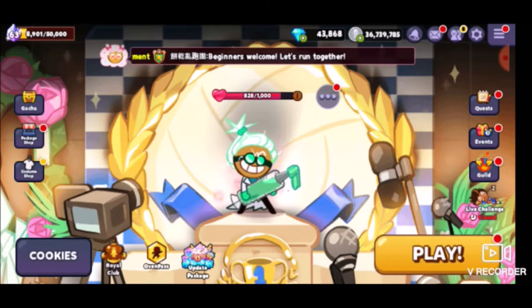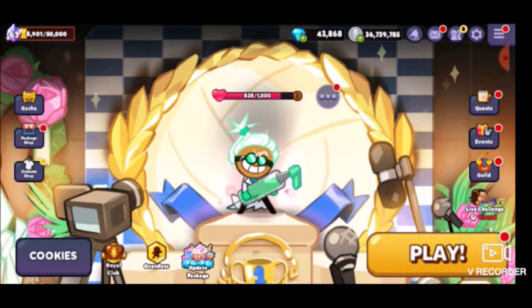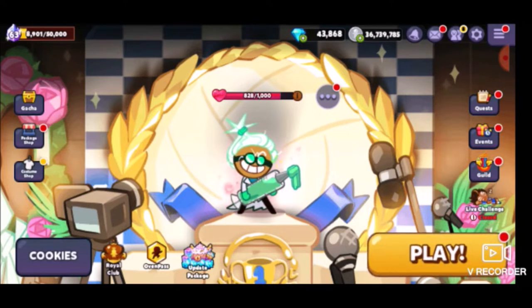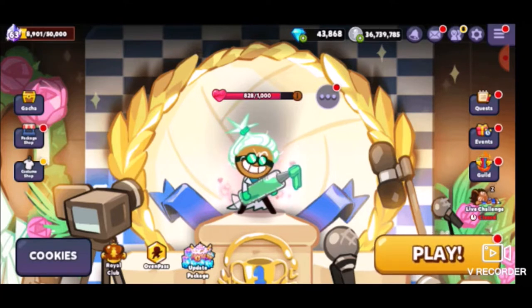The new update of the Cookie Run Oven Break game just recently dropped. It had to do with Pepperoncino Cookie and Cauliflower Cookie and all this new stuff. I think it's called the Treasure of Flames, or the Great Treasure — the Fire Treasure — the one that introduced the legendary treasure.